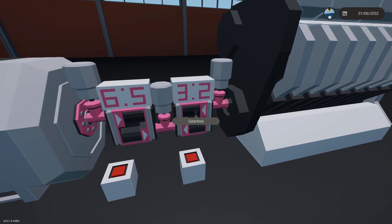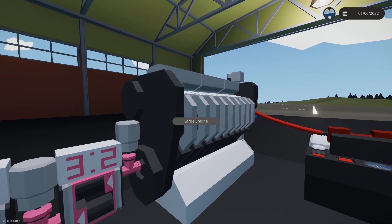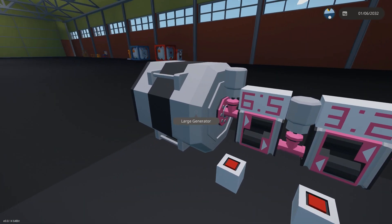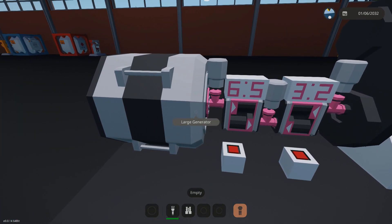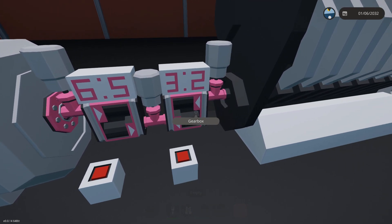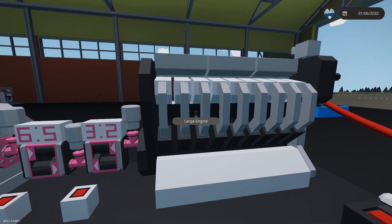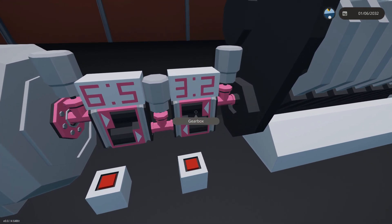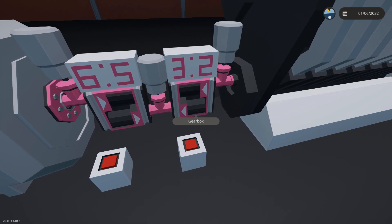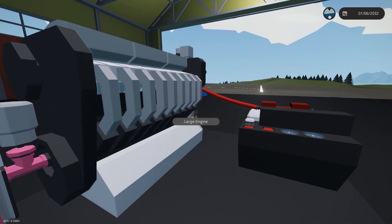If you weren't sure what the arrows mean: if the arrows are coming from your engine and going into whatever's being powered — in this case a generator, which is how we're measuring the gearboxes today — that means the engine's output is going to increase the torque but lower the RPS. You get more power out, but it won't spin as fast.